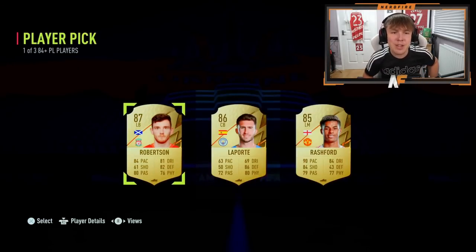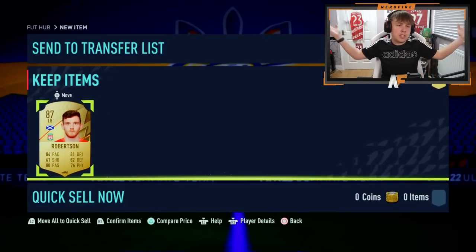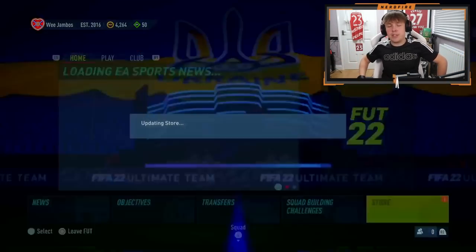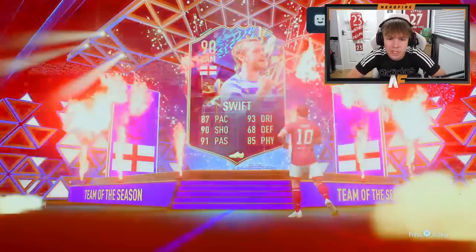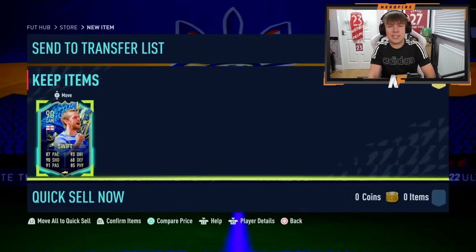We joined Gambo a bit late and he already opened his player pick — sadly no blue there, but he takes Robertson. At least it's a walkout. We've seen some that haven't been walkouts, so not a blue sadly though. EFL Tots pack — I actually can't remember how many we've opened so far. England left wing? Swift. Did he get one last year? That's a pretty good card, not bad at all. I think that's about pack six or seven there.